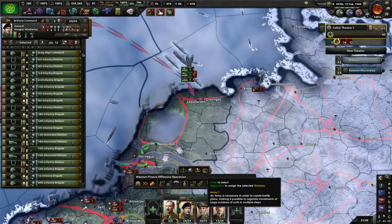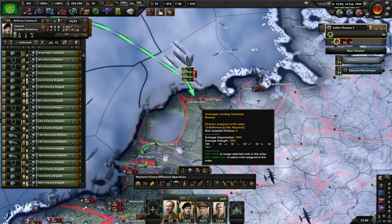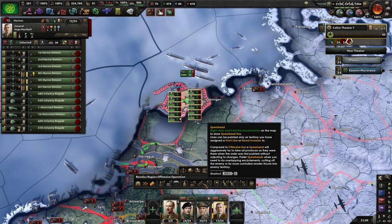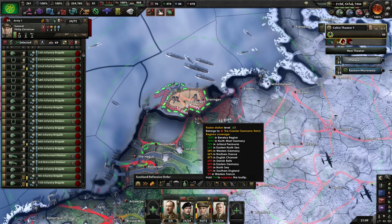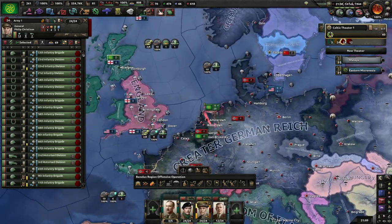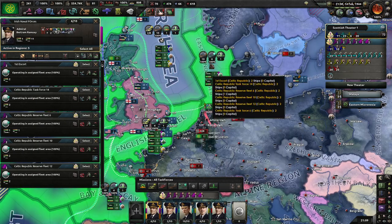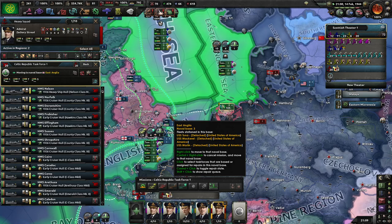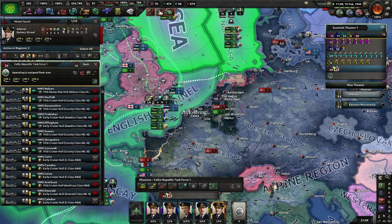I'm going to put Brittany command here and have them start pushing as well. It looks like they have this area completely unguarded. Germany - what were you thinking? Pushing up towards Wilhelmshaven.